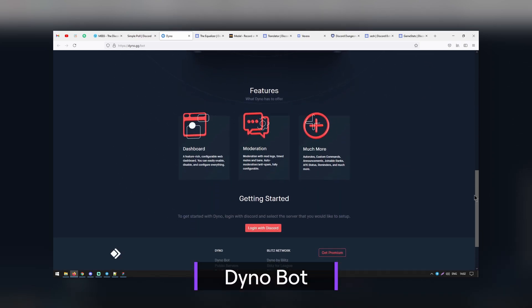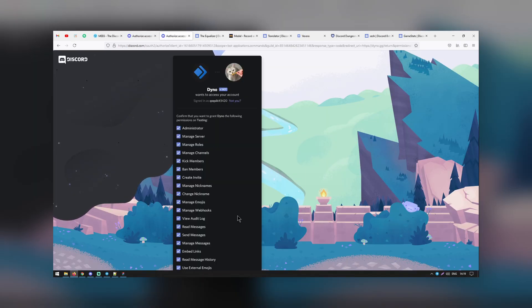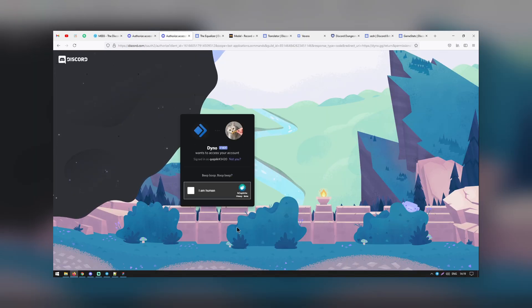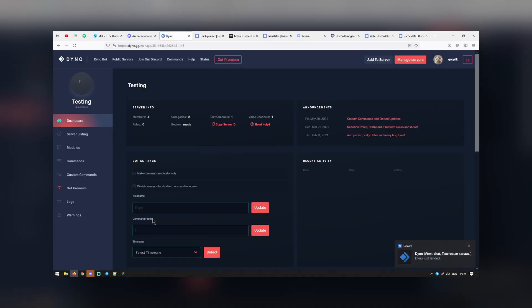Dyno Bot is known as one of the best bots for music integration. The bot allows you to set up playlists as well as create DJ roles within your server. In addition to music, the bot also has tools for moderation, roles, will filter people who have gone AFK, and much more.